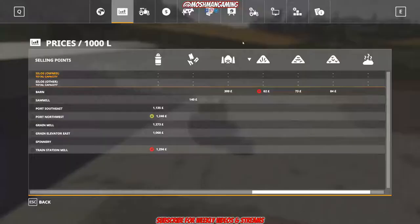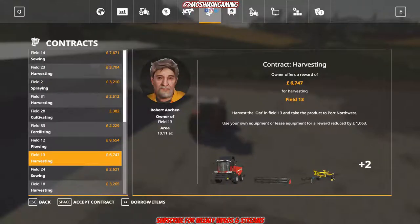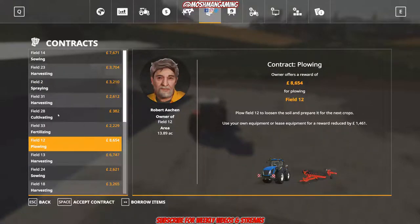Let's get a contract. There's a ploughing contract and I wanted to have a go with ploughing for a while, so I think I can have a crack at this. Lease equipment for a reward reduced by 1.4k - borrow items. I didn't click this before, which is why I had a bit of a ball late with it all.